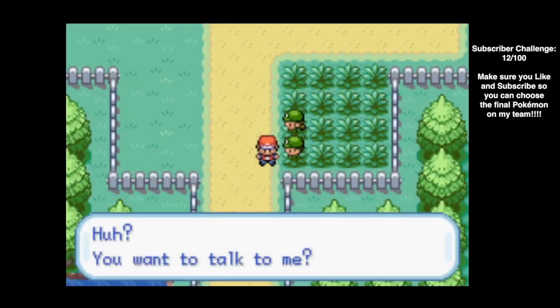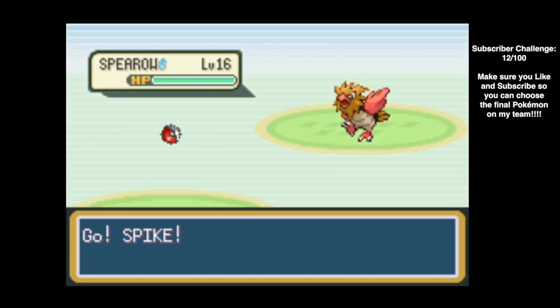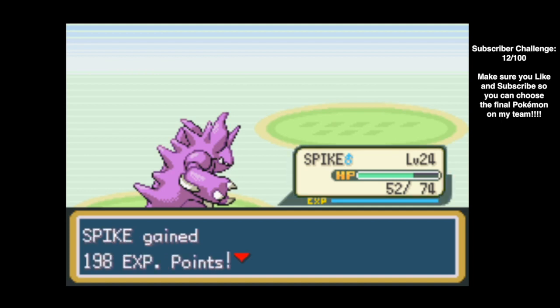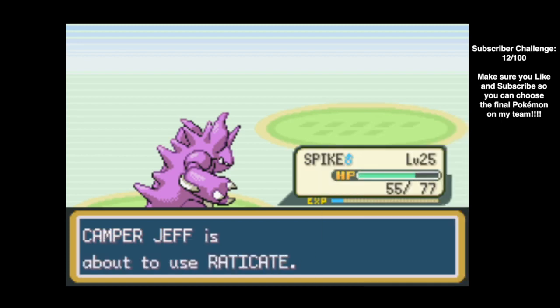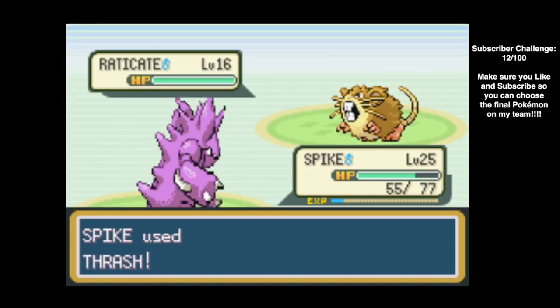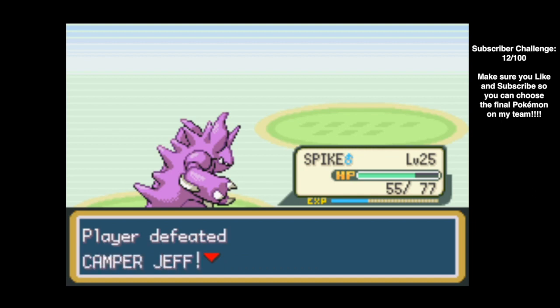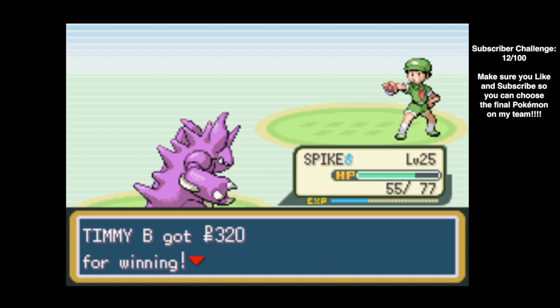Camper Jeff has a Spearow at level 16 and a Raticate. We use Thrash and take down the Spearow in one hit, leveling Spike up to level 25 — attack stat of 58, which is great for this level. We're mid-Thrash heading into the Raticate, so we just power through and defeat Camper Jeff. Timmy B gets 320 Poke Dollars.